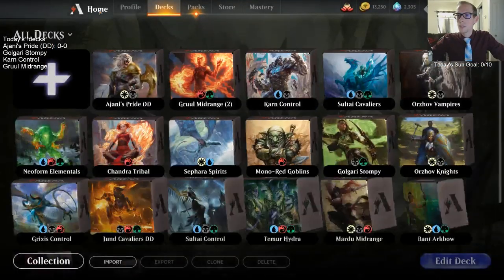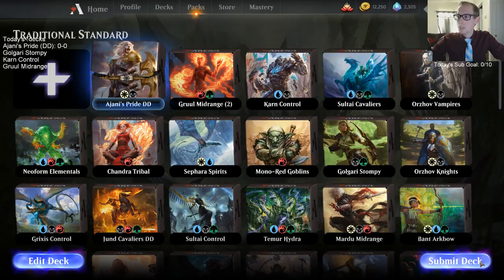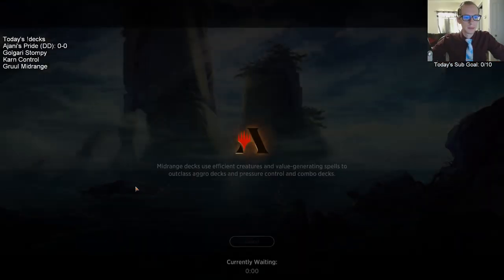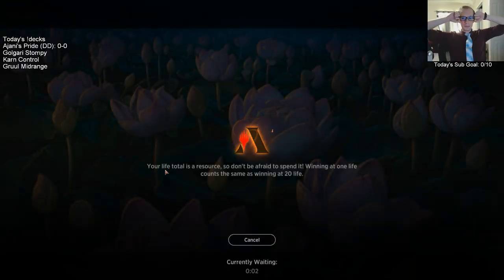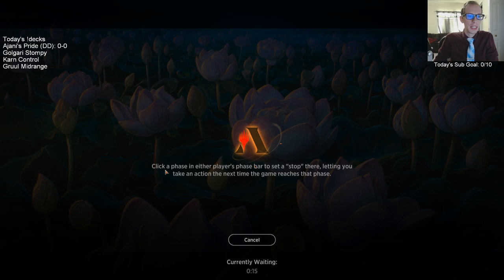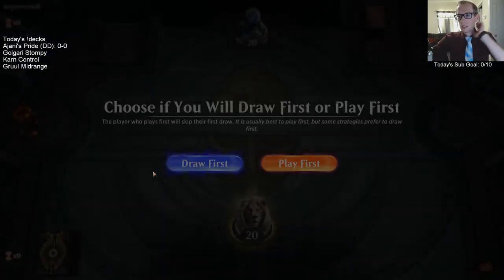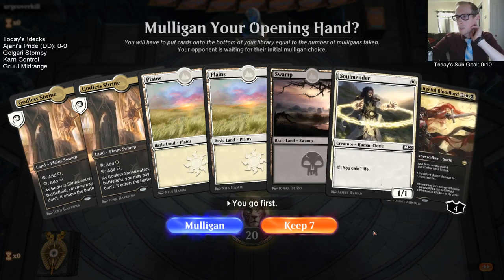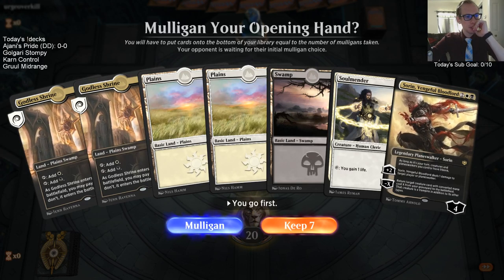We're going to play a traditional constructed league. Someone just joined and suggested trying midnight reapers in the sideboard — the one-mana gain-a-life guy, Soul Mender, is very underpowered, but to be fair we have 12 cards it can power up. Midnight Reaper into Sorin would look a lot better. How are we doing on lands? Only 23.